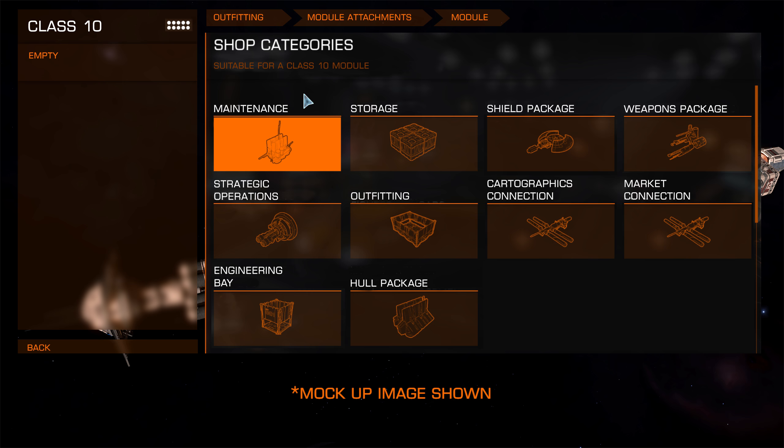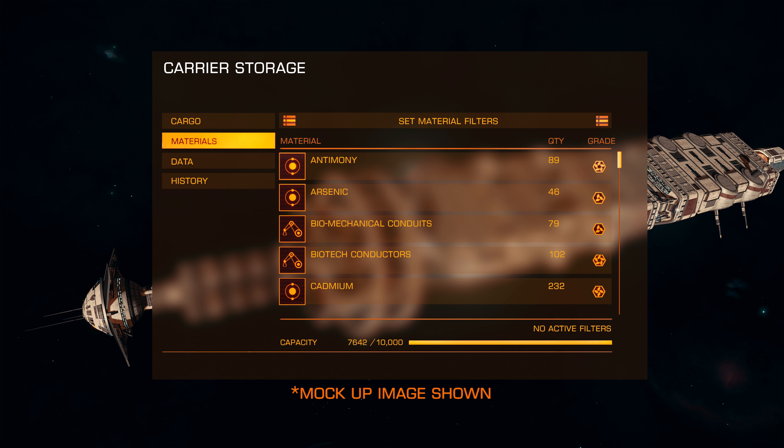Strategic operations works like a bridge into which NPC crew can be assigned. And an engineering bay allows one of the crew you can hire — a squadron engineer — to perform engineering on ships. I can hear everybody saying that's far too much of a convenience, but it's going to come with significant costs and time investment. With storage, the material, data and commodity storage on the carrier is a joint pool where any squadron member can add or remove from it. Everybody in the squadron should be able to access a history of those transactions. If somebody takes advantage of the shared pool, they can be kicked and have a black mark put on them — an extension of the Karma system.